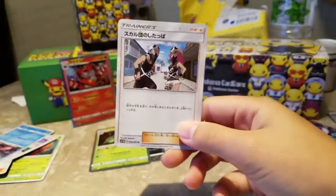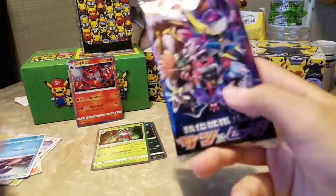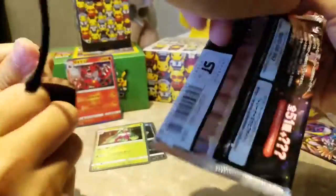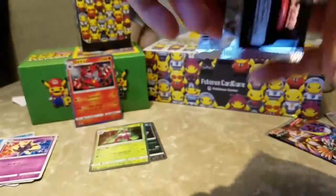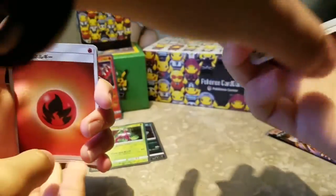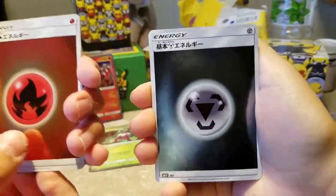Okay, so I got a Team Skull Grunt. Now onto the new stuff — it is the Sun and Moon expansions. I want the Incineroar hyper rare; if you pull it I'm gonna be so mad. I need it! One from the back, yeah. If I pull a hyper rare this will probably be the best blister.